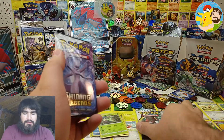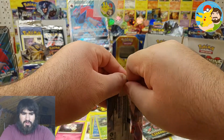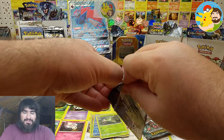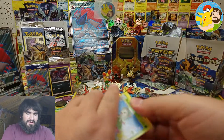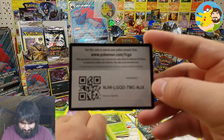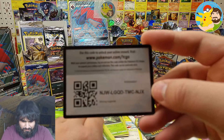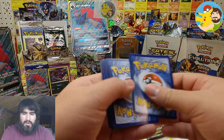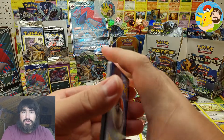Still got two more packs to go — come on Mewtwo! Sometimes you struggle to open these packs — we've all been there. Here's another epic Shining Legends code card for y'all. We've got a GX in the house — a standard GX — hopefully it's something I don't already have yet.